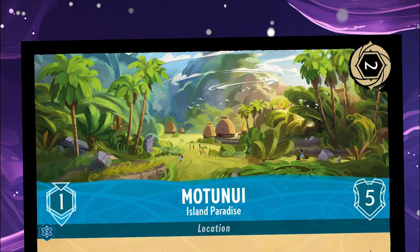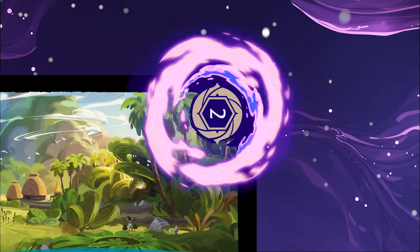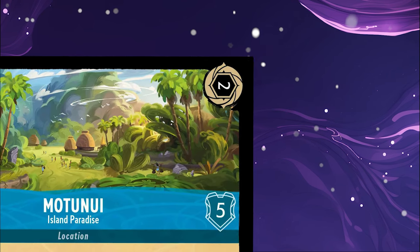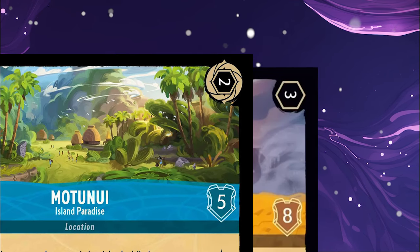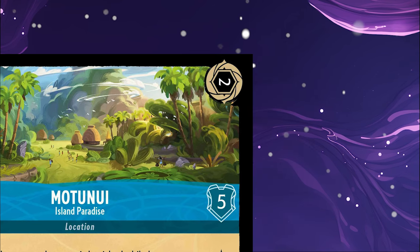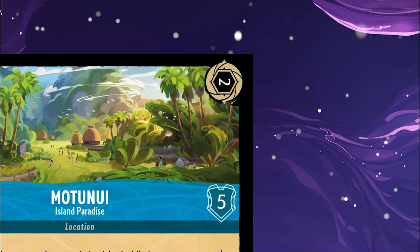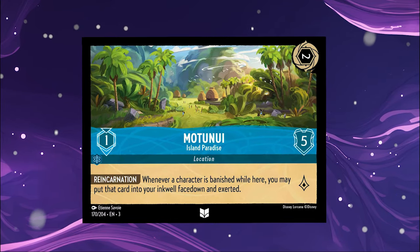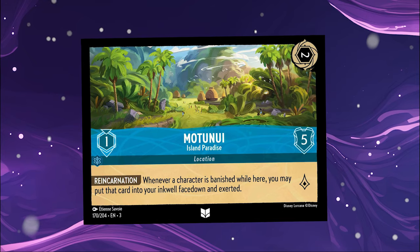As with character cards, locations have a cost to play here in the top corner. Like characters, locations can be inkable and uninkable, but unlike character cards, locations aren't readied or exerted. Instead, they enter play horizontally. Locations' ink does not need to dry, and they can be interacted with on the same turn that they are played.